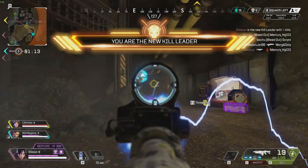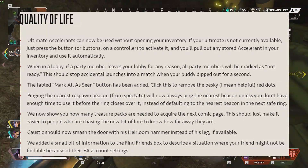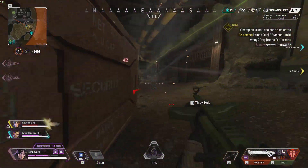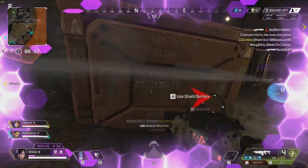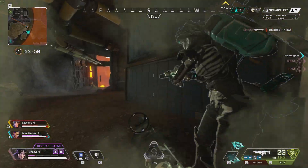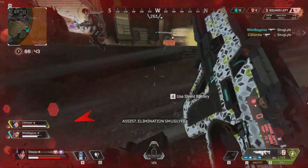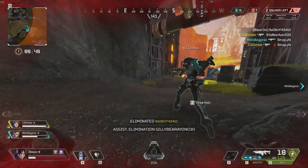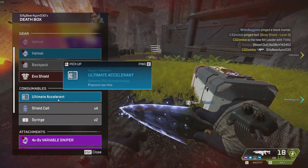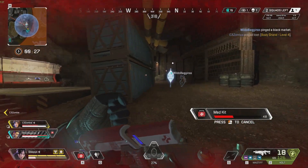Quality of life updates: ultimate accelerants can now be used without opening your inventory — just press the button and it pulls from your stored accelerant automatically. When in a lobby, if a party member leaves for any reason, all party members will be marked as not ready. Caustic can now smash doors with his heirloom hammer instead of his leg. Pinging the nearest respawn beacon from the respawn menu will always ping the nearest beacon unless you don't have enough time.